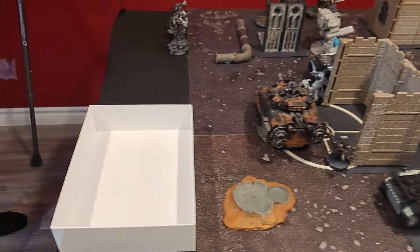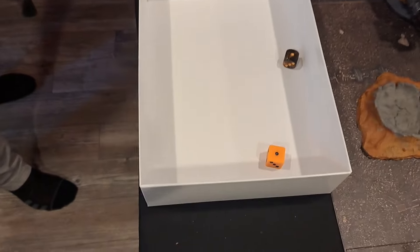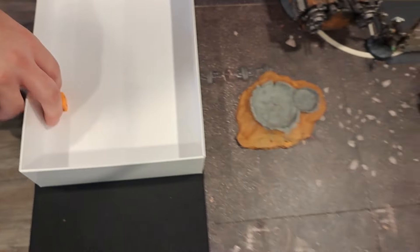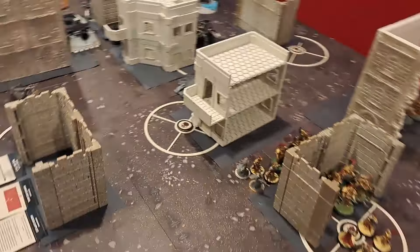Alright, now we're going to see who goes first. The dice hit each other — turned it into a one. Iron Hands go first. So I'll do my scout moves and we'll come back.